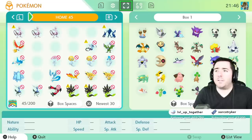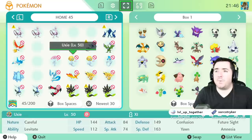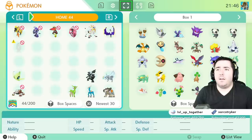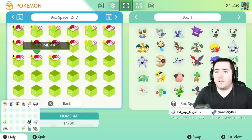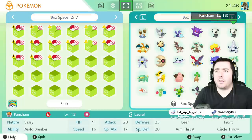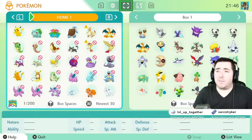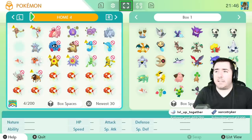Not much from that box at all. You can send Necrozma. You cannot send Thundurus or Tornadus, you cannot send Meloetta and those guys, you cannot send the original birds — that's a bummer. I have a bunch of boxes from Let's Go Pikachu. You can send Alolan Vulpix — that makes me happy. Still a lot of the original 151 that you can't send into Sword and Shield.